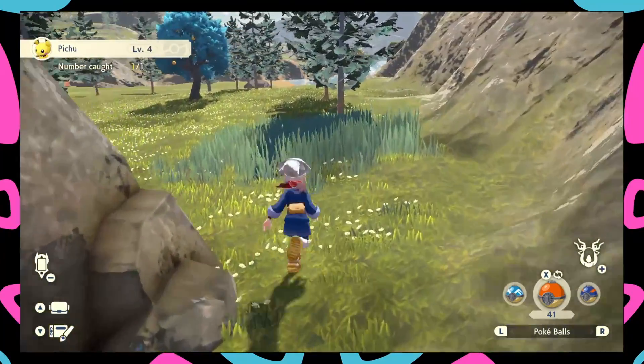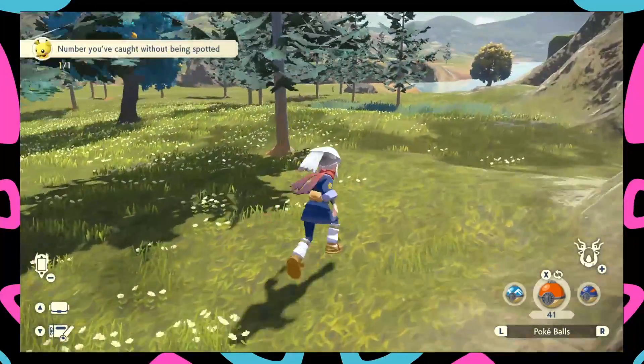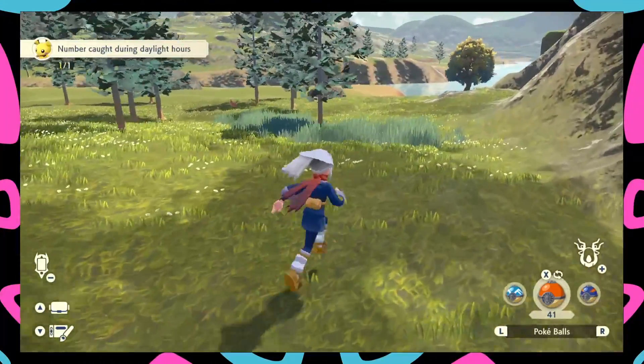Pretty much just keep going down this way along the mountain. If it doesn't want to spawn, close the game, reopen it, and then a Pichu will spawn.